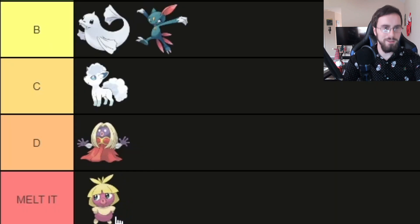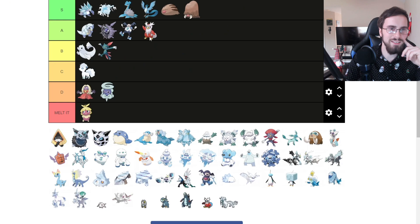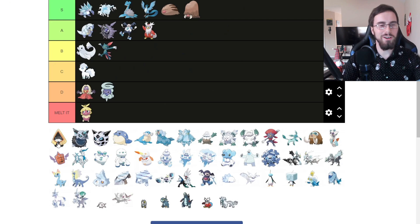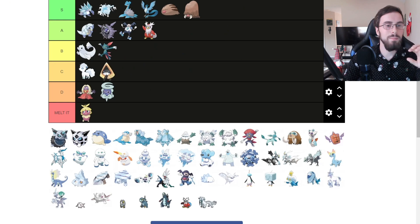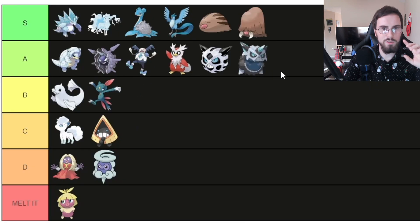Smoochum, I'm going to put Smoochum in Melted — get rid of it. Ice type Castform, I'll put it in D tier; I don't think it's anything I enjoy. Snorunt, I'm going to put it in C tier — it's cute. But Glalie, in A tier. And Mega Glalie, I'm going to put in A tier as well.